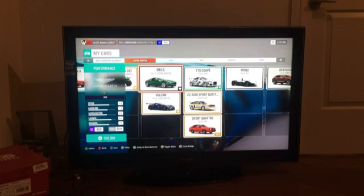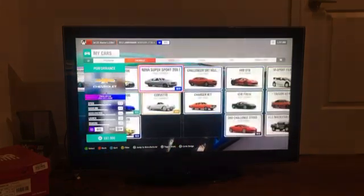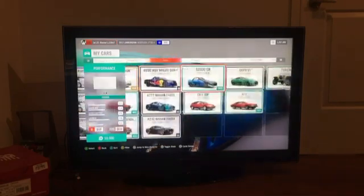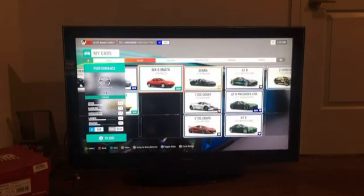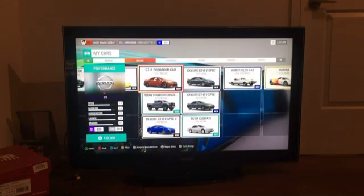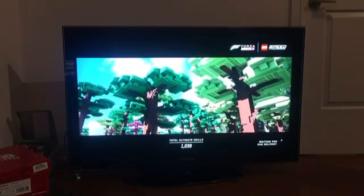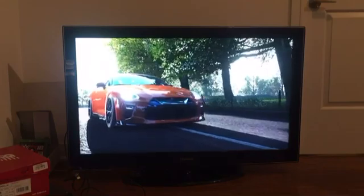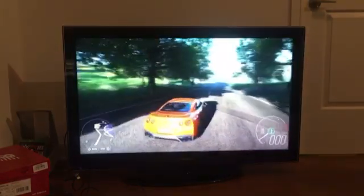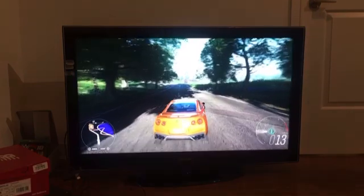We're gonna look at my garage and find a new car to play right now. Maybe let's do a Nissan GT-R — yeah. You could buy a Lego Speed Champion but it's just too expensive. So here is the Nissan GT-R. The map is there, I gotta go around.